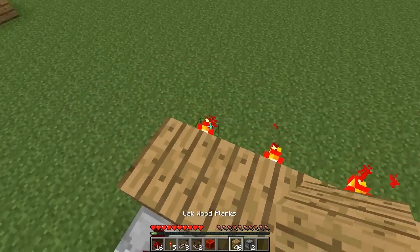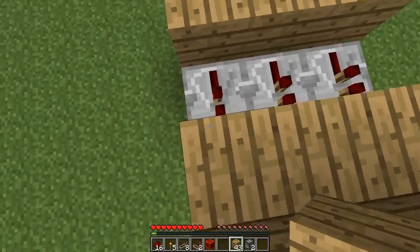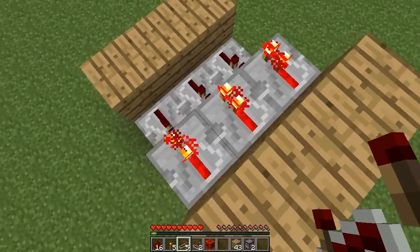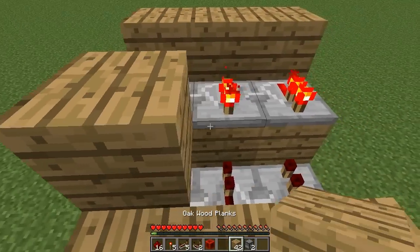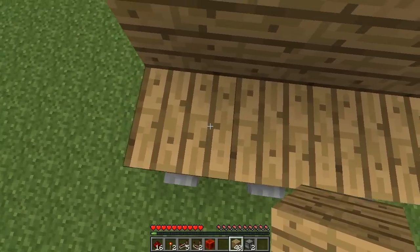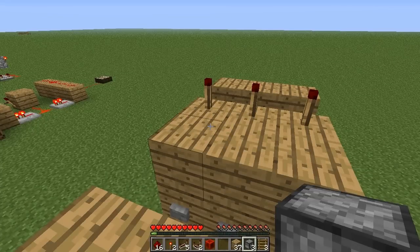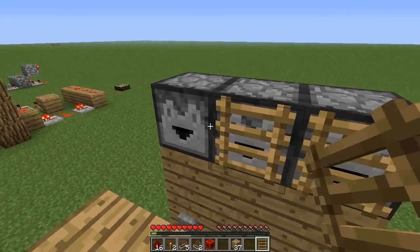On top of the redstone torches place some blocks. Then on the blocks I'm standing on place some redstone repeaters facing towards the front and they should be powered. Then in front of these place some more blocks and 3 redstone torches on top. On the blocks which the buttons are on place 3 more blocks, then place your 3 droppers in front of the redstone torches and place ladders in front of the droppers.